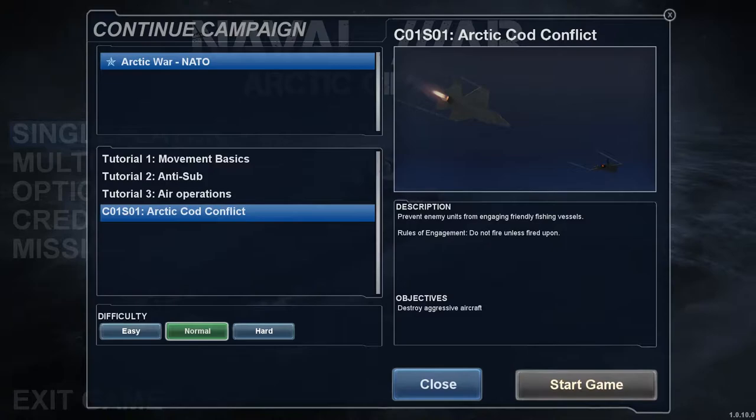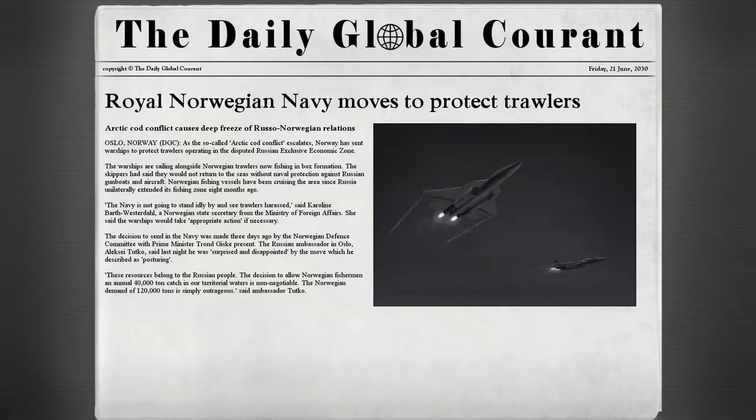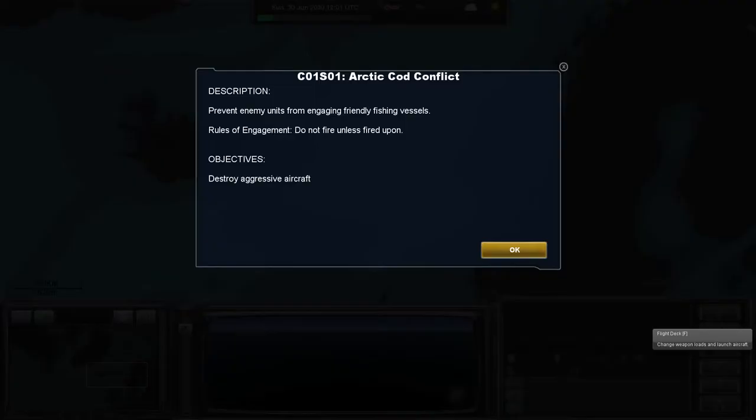In this mission we will protect friendly fishing vessels from aggression. Each mission starts with a news article to give us some context. The Daily Global Courant, Friday 21 June 2030: Royal Norwegian Navy moves to protect trawlers. Arctic Cod Conflict causes deep freeze of Russo-Norwegian relations. As the so-called Arctic Cod Conflict escalates, Norway has sent warships to protect trawlers operating in the disputed Russian exclusive economic zone. Please pause the video if you'd like to read the full article, and while you're doing so, don't forget to subscribe to this channel for more great content.